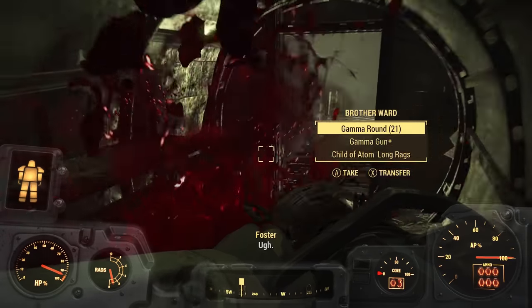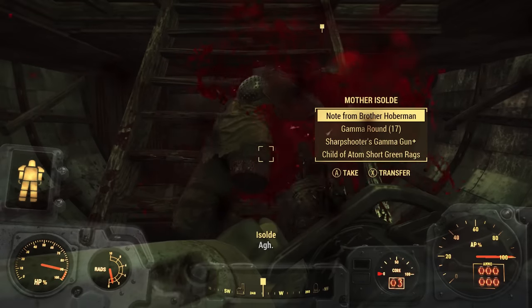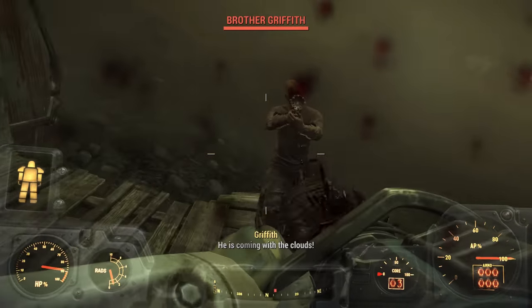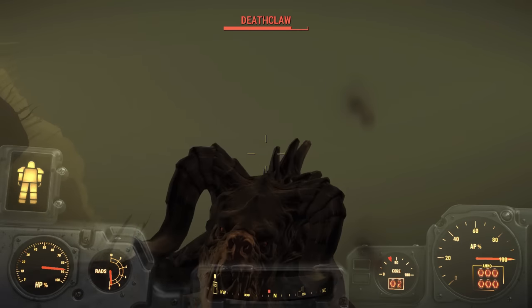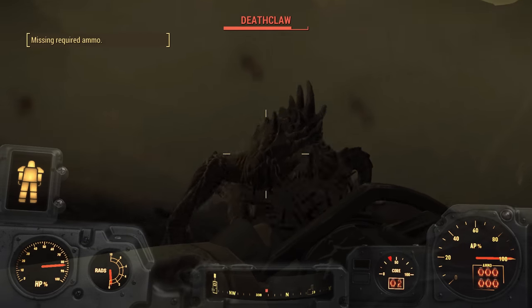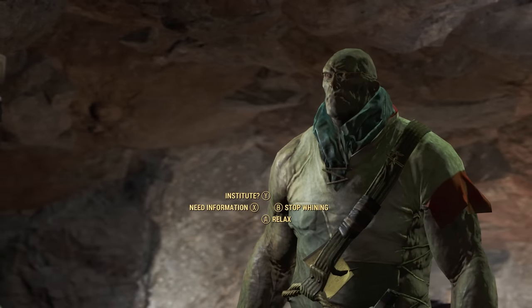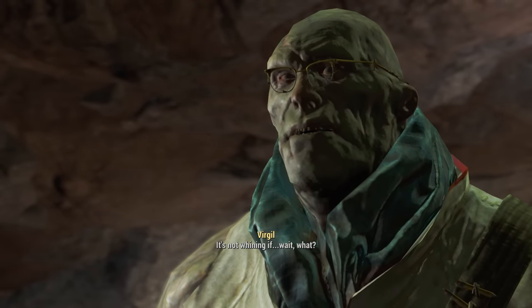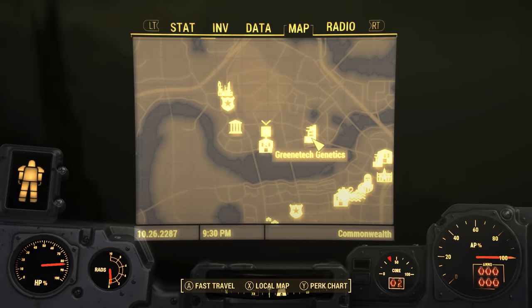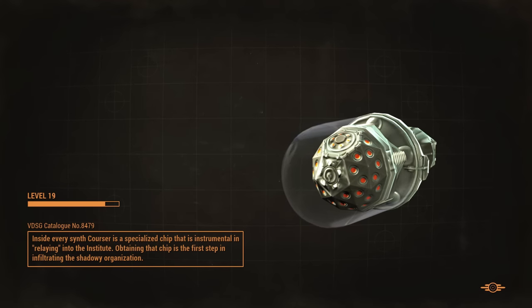I used my power armour's high radiation resistance to bully the Children of Atom into an early grave as their gamma guns refused to harm me — so in other words I made them endure the struggle of a gamma gun only run. I have a tussle with the deathclaw outside of Virgil's cave; really it only lasted as long as it did because he decided to pick me up and throw me. Well, we know where this is going — Virgil needs me to find the Courser so I can decode the chip and get into the Institute. Luckily I had marked Green Tech on the map prior to this, so one fast travel later I can get started.